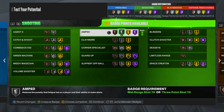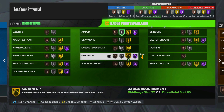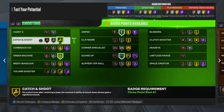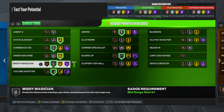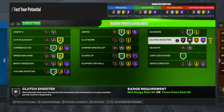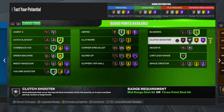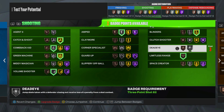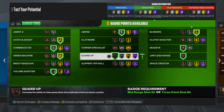For shooting: Silver Amped — I haven't used this yet. Corner Specialist, you could maybe put that on. Guard Up — I'm gonna put that at Silver for sure. Green Machine. Catch and Shoot. Comeback Kid, Silver. Volume Shooter. Magician — I don't know if that's worth it, so you guys could do whatever with that. I'm gonna pick Blinders Gold. I'm gonna take Guard Up off and put Dead Eye on at Bronze. And then Guard Up at Bronze.